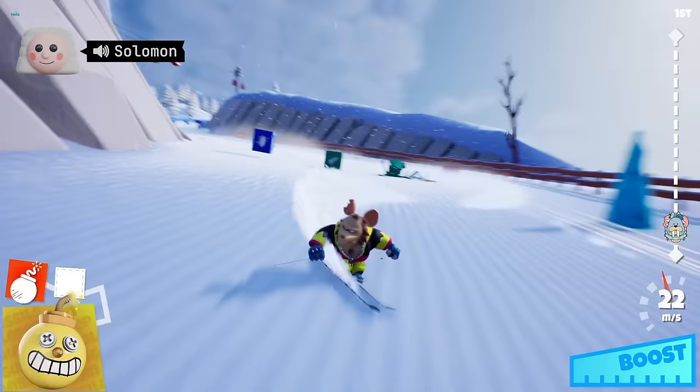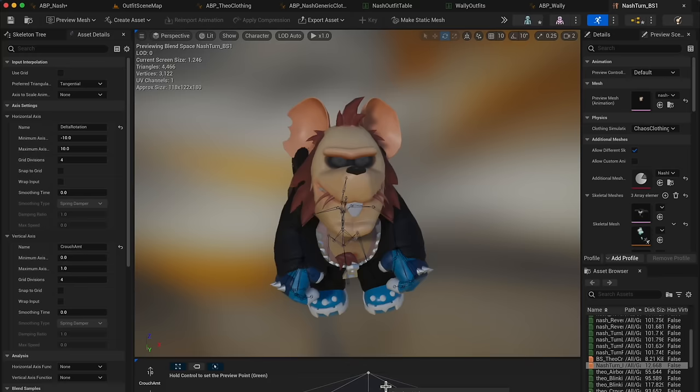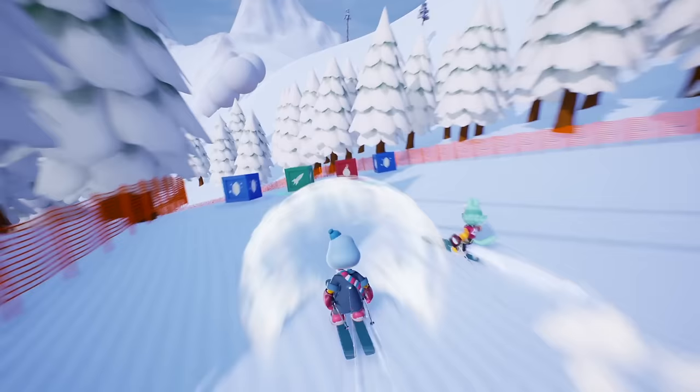We do have three characters in the game now, and at the moment all characters handle exactly the same, but soon we'll be experimenting with parameters like acceleration, top speed, and turning to help differentiate them. You could certainly see a character like Nash having slower turning than a small character like Max.